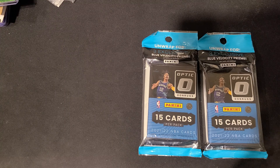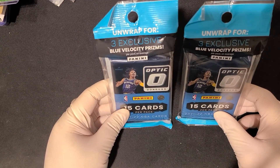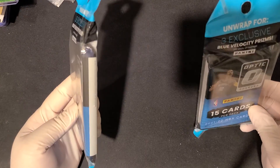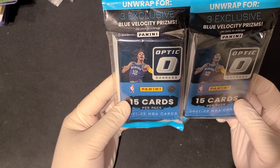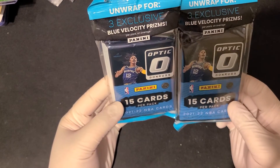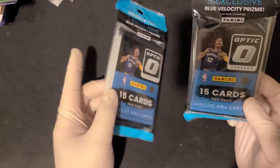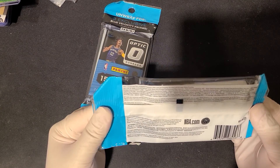Hi y'all, welcome to another video of Random Openings. Today we have two Optic cellular packs. They're supposed to contain three blue velocity prisms per pack. These are pretty nice because the black velocity was so hard to hit in hobby, but these include three blue velocities. Not sure how rare it is, but the velocity patterns are pretty nice.